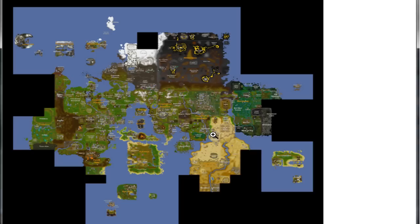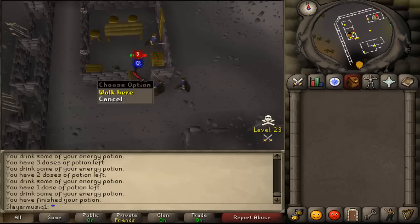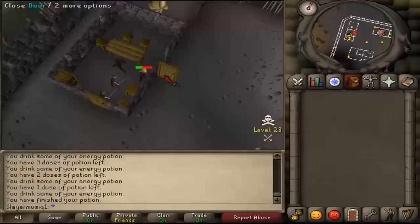For path 2, Valdas will mention something about thieves and bandits northeast of here. That means you will have to go to the level 27 bandit camp. Go to bandit camp but all those bandits are aggressive, so you can use the general store to block the aggressive bandits so you can talk to the ghost in the center of bandit camp.